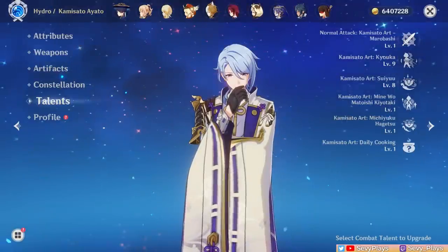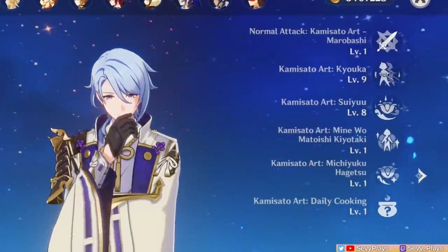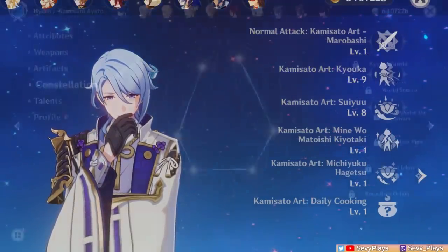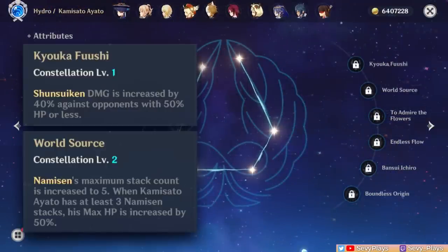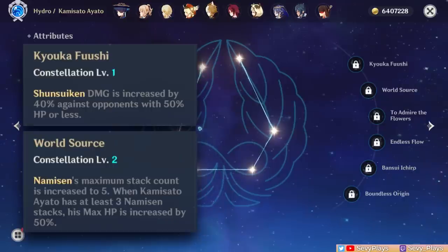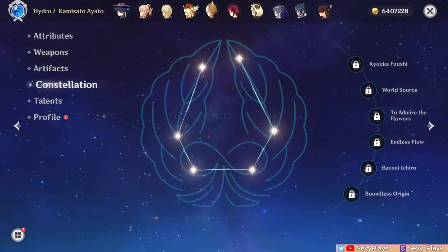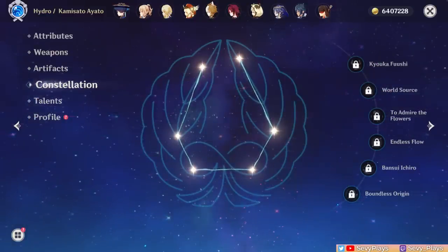Additionally, Ayato can save you resources. You don't have to level his normal attack talent at all, since his damage scalings come mainly from his skill and burst talents. And finally, he really does not need constellations. His first two are simply damage bumps and they're not huge enough to warrant aiming for, compared to early constellations of some other 5-stars. So you don't have to feel like you're missing anything — C0 Ayato is already very, very capable.